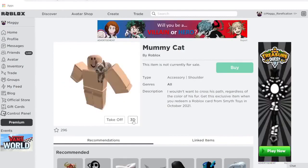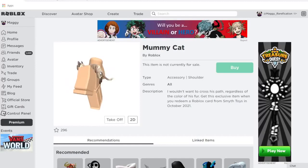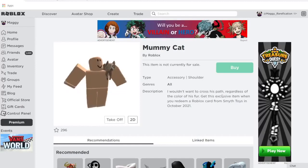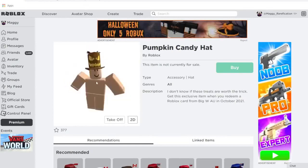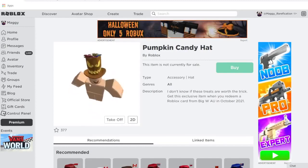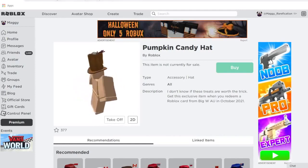Next up we have Mummy Cat. It goes on the shoulder — it's pretty big so you can definitely see it from all angles. If you're a fan of cats you can get this one from Smith Toys. Next up we have Pumpkin Candy Hat, one of the more recent gift card items from the past couple years. It's a nice looking top hat that will match all different Halloween items, and you can get it from Big W in Australia.